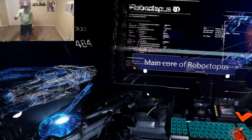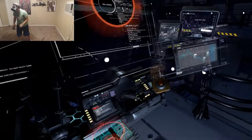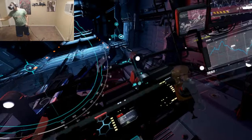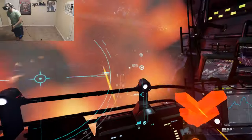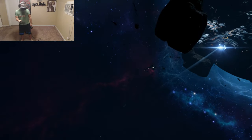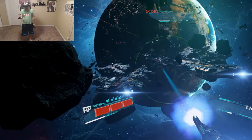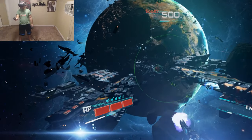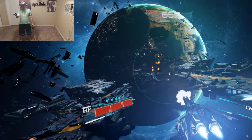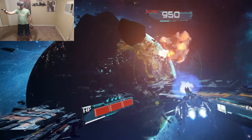Roboctopus — the main core of Roboctopus is the weak point. Let's just launch. We got it this time. We're back again. I still can't see the lives and health out of the corner. The bottom left one is obviously gonna be my life, and I assume the bottom right one — I have no idea what that one actually is. I can't see it at all. How did they not catch that in their designs?